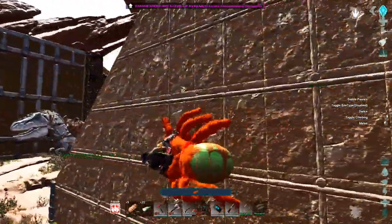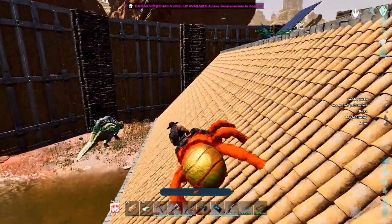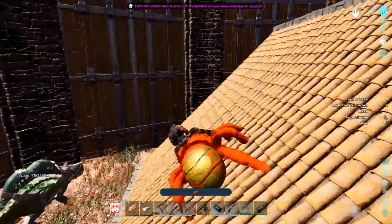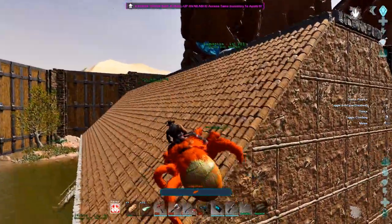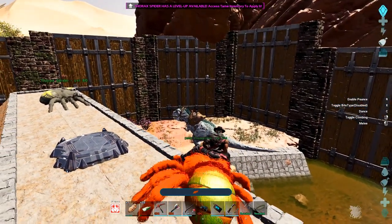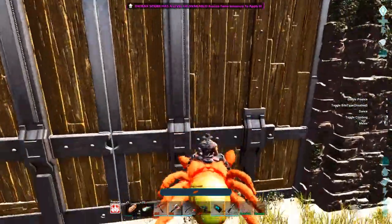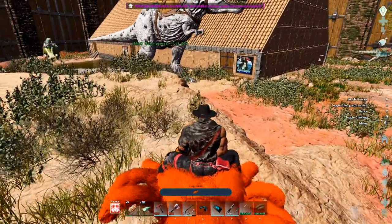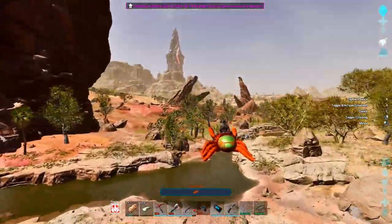Dang, this thing can really haul some mass. Oh, it can turn! Beautiful. Let's not climb anymore — let's jump. Weehee! Wow, it's got some good jumping ability. Holy crap, this thing can fly!